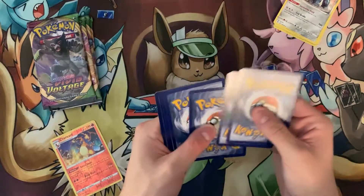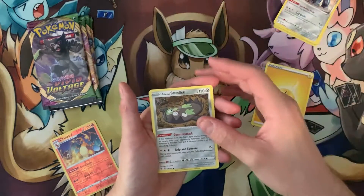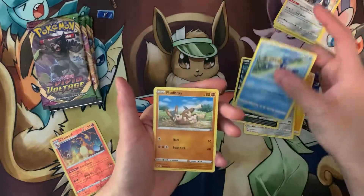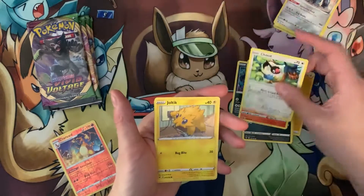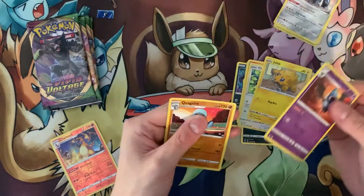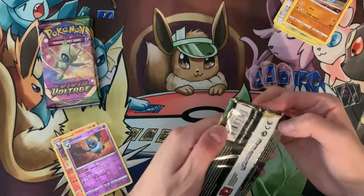Pack two: we got an Electric Energy, a Galarian Stunfisk, Sableye, Cramorant, Mudbrae, Poochyena, Charmander, Chatot, Joltik, reverse holo Woobat, and a Quagsire.